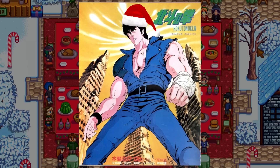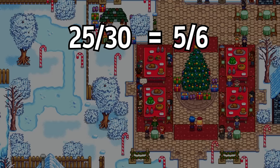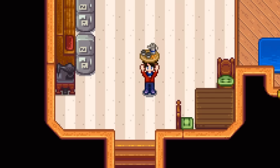The first of which being the Tea Set. This is the only gift that can be received during the Feast of the Winter Star that can't be obtained anywhere else. It's given by anyone except for Clint, Evelyn, Marnie, Robin, or Willy. So 5 of the 30 possible gift givers can't give it to you, making it a 5 in 6 chance to have the chance to get the Tea Set. After that, there are about 14 items that each of these characters can possibly gift you, making it a 1 in 14 chance if you have a character that can give it to you. Doing the math, this comes to about a 6% chance to receive this item every year — and all it is is decoration for your house.